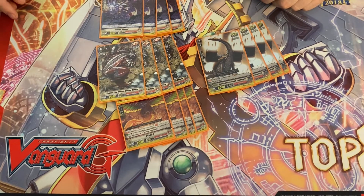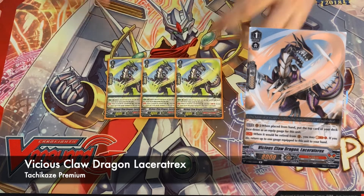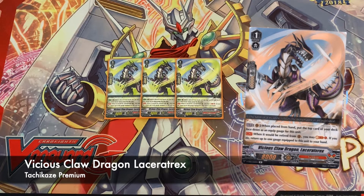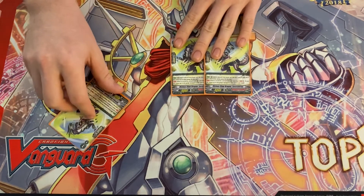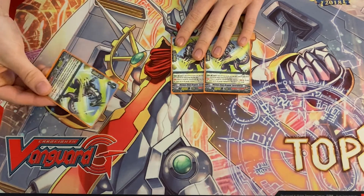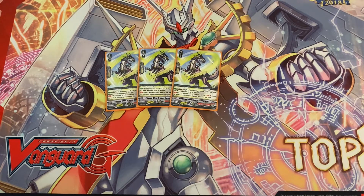For grade ones, we're playing three of this dragon. He has an ability on place where you gauge him, and then when he'd be retired from rear guard you soul blast one and add the gauge to your hand. This is really good for early pressure — if you're going second you can literally call him out, swing with him, and if they attack it you get a free card to your hand. You retire it, you gain card advantage.